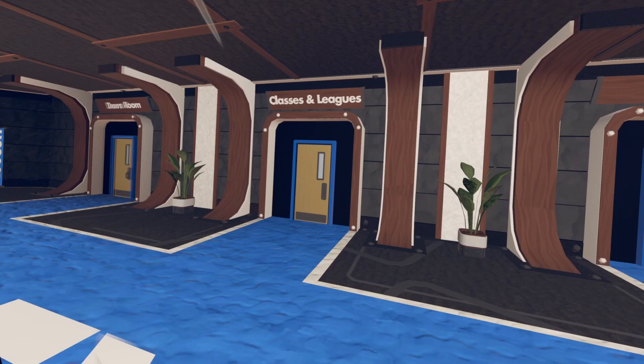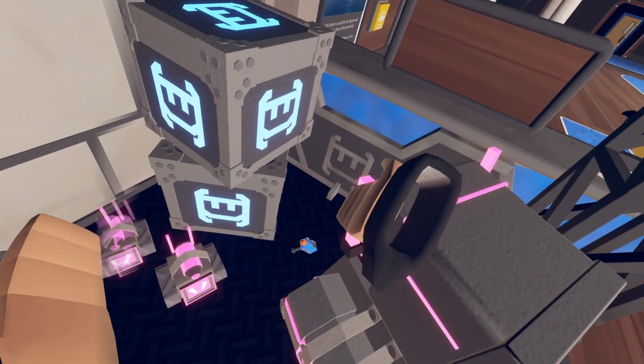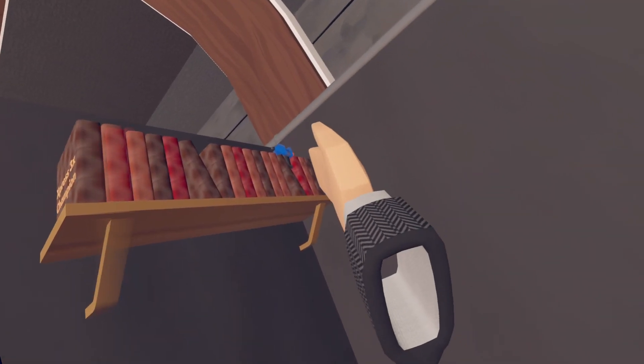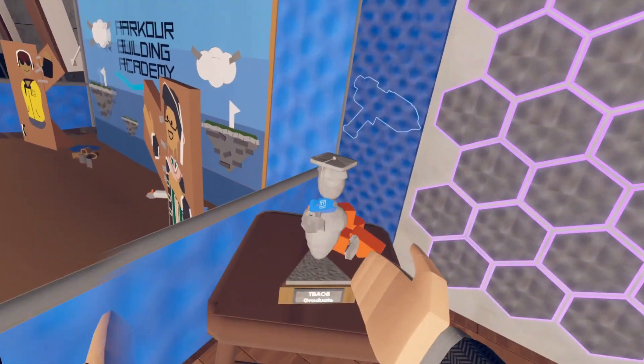Next, you're going to want to go to Classes and Leagues. The first one is going to be next to this Jumbotron and the second one is going to be next to this homeless man. The first one is going to be over here on these books and the second one is going to be right here on the statue.